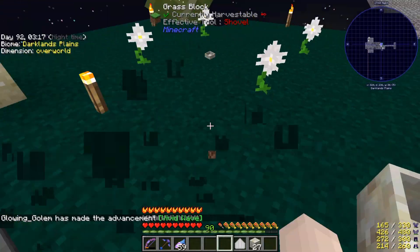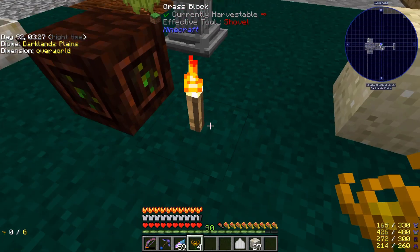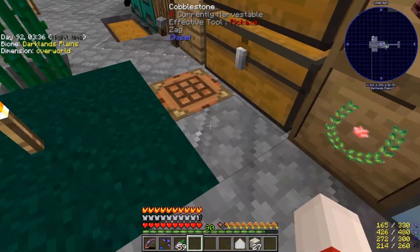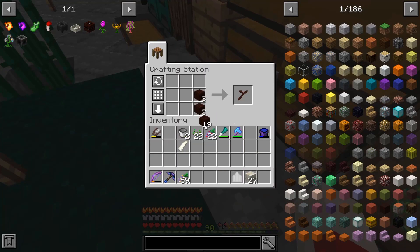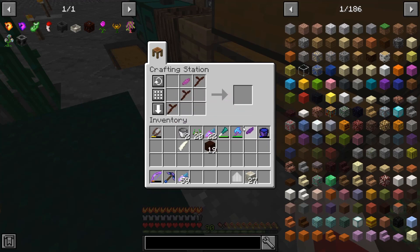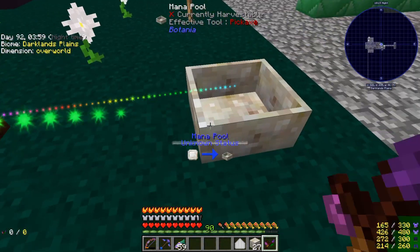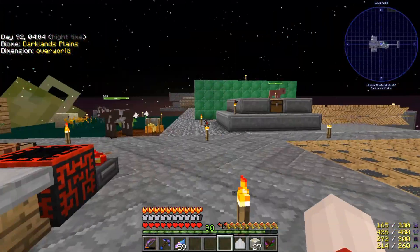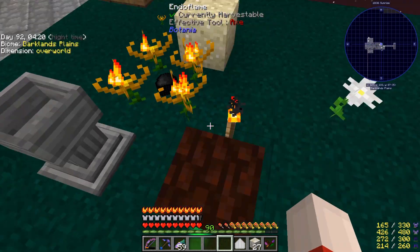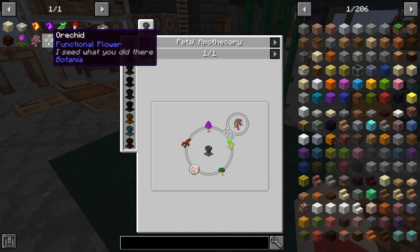Now that I've got that and one of these, I can put that there. I can put four of these — not pure daisies, four of these — and I think they all link up. Something that would be useful to get is a wand of the forest, so I'll get one of these and some random petals. These are connected, and this is connected to that now. All I need to do is get some coal, throw that down there, and each of those will pick it up. And that's filling this up with mana.